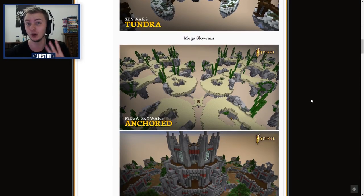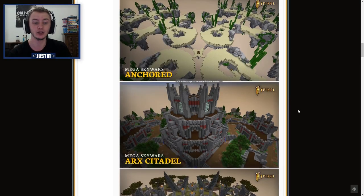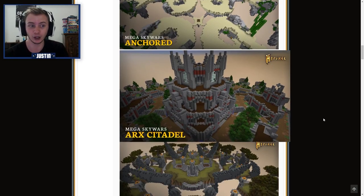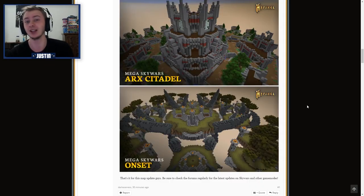Moving on to the three new mega maps: we have Anchored, which reminds me of a prior map but more of a SpongeBob-type thing. Usually when I see mega maps I can see what they evolved from in terms of a solo map. Like the one called Arx Citadel — if you look very closely, this one looks very much like Towers but on a much larger scale, so Towers turned into a mega map. It looks really, really cool. The middle could be a huge area, kind of like Sandbox Middle.